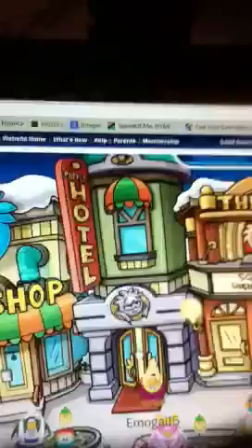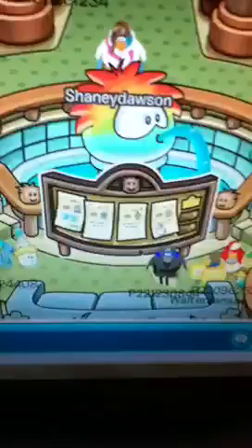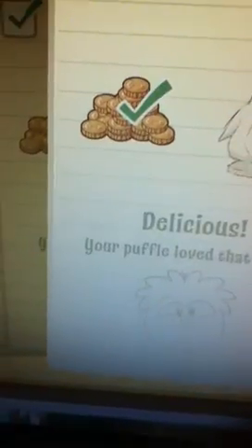Today I'm going to show you how to get a rainbow puffle. You're going to want to go to the plaza and of course the buffalo hotel. Click on this board — there are four tasks, and you have to wait 20 minutes between each task, and you get money each time.